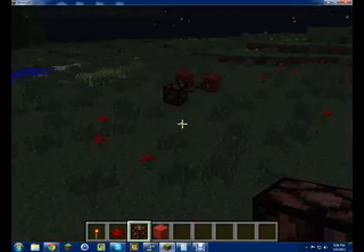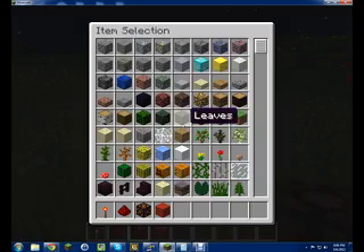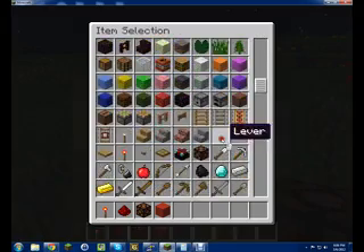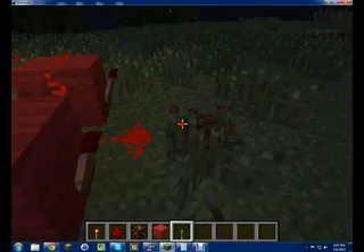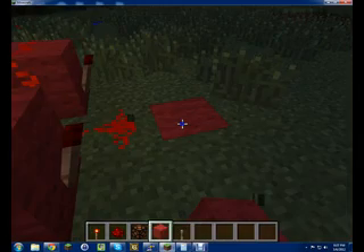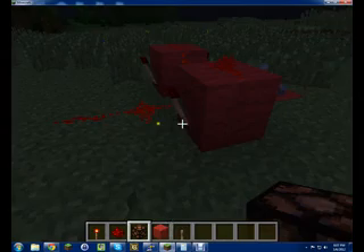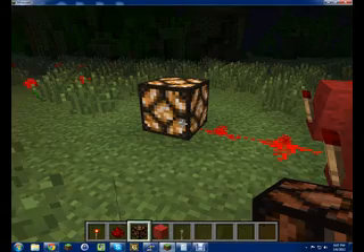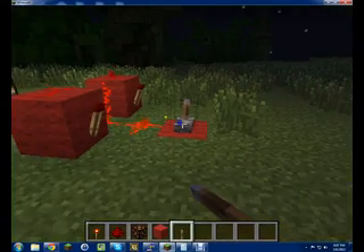I can see that it flashes. So let's get rid of that, and then if you want to make it have a lever to activate it and such — you can see that's bright, looks pretty cool. You can put that there. When you do that it's going to be on, but it's not going to flash at all. You can do that, flash it again.